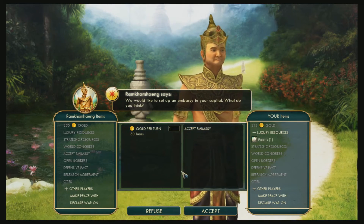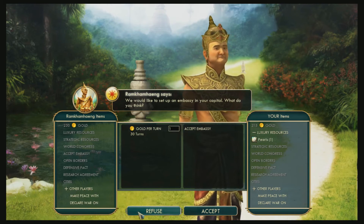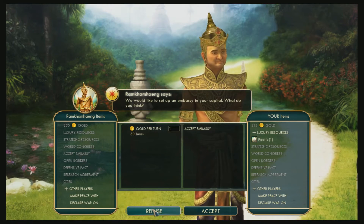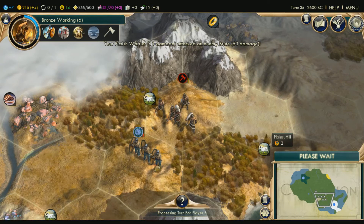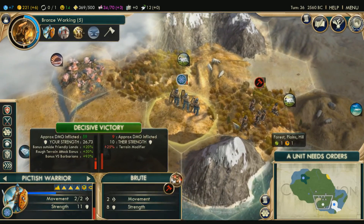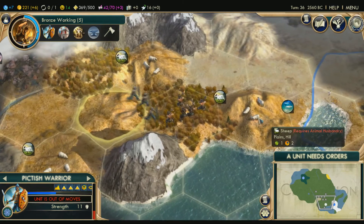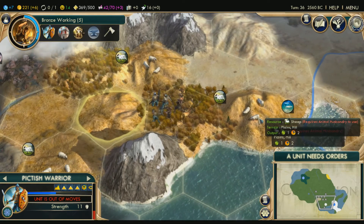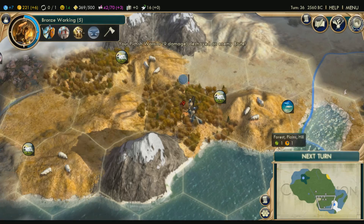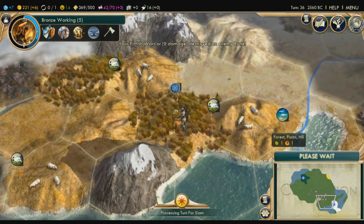Gold per turn — accept embassy. I don't think I'm going to need gold right now, I have 215. They have no luxury resources. Accept embassy basically means they're your friends. Alright — decisive victory! Then after this we're going to heal. 3v5 — easy win. Only one guy died. Basically the less health you have, the less people you have, that's how it works.